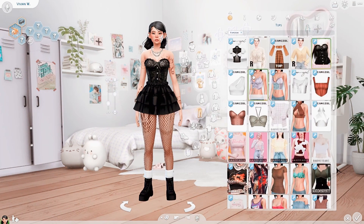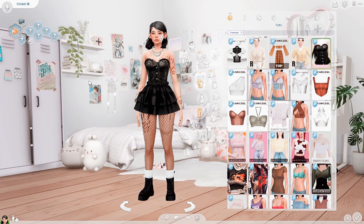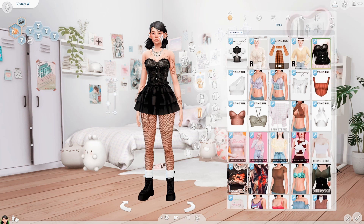The next mod I recommend is kind of self-explanatory — it's the Stand Still mod, which makes your Sim stand still so they don't move or do that weird laughing-at-the-sky thing. I hate that! This makes your Sim stand completely still while you're zooming in and out. I love it.